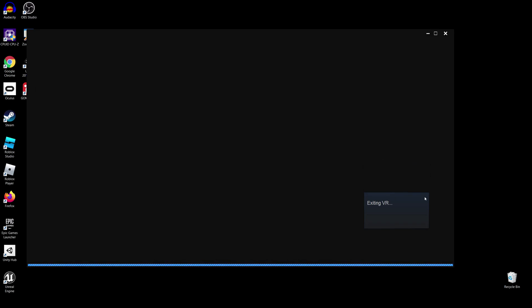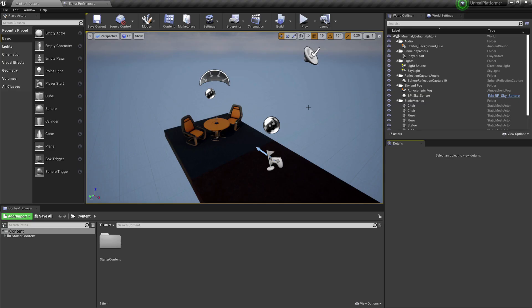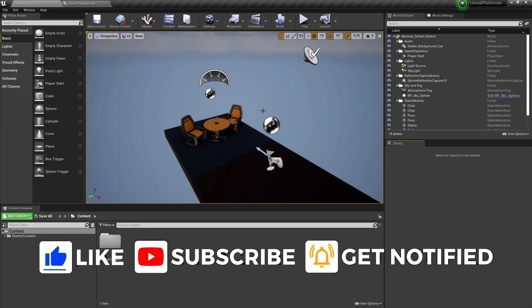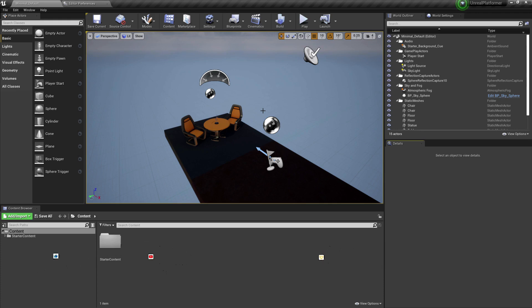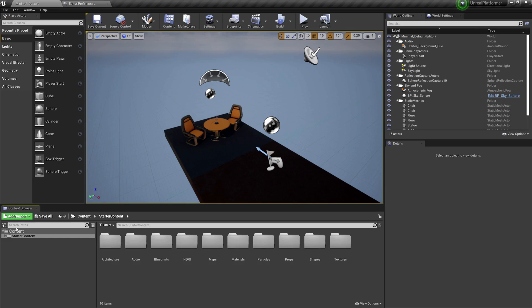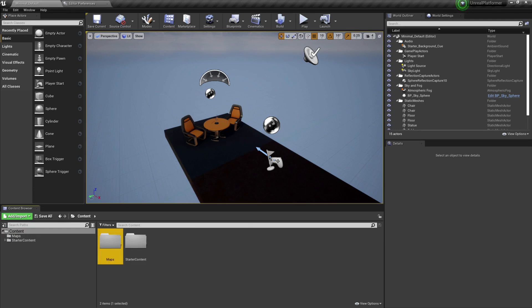The project is loading — my VR headset turned on so I turned that off and came back when it finished. Finally, here we are — Unreal Engine took mercy upon us. This is the default project. Now in the Content Browser at the bottom left corner, I have the Starter Content. Inside Content, I'll right-click and create a new folder called 'Maps'.